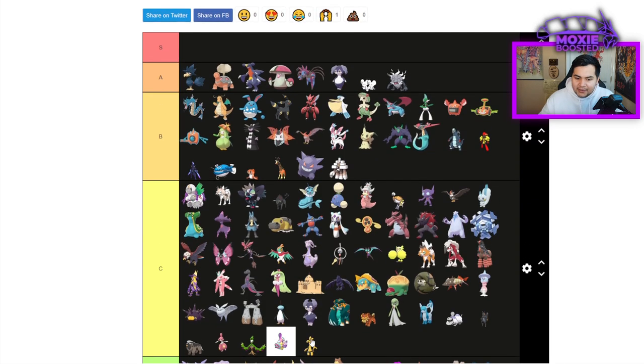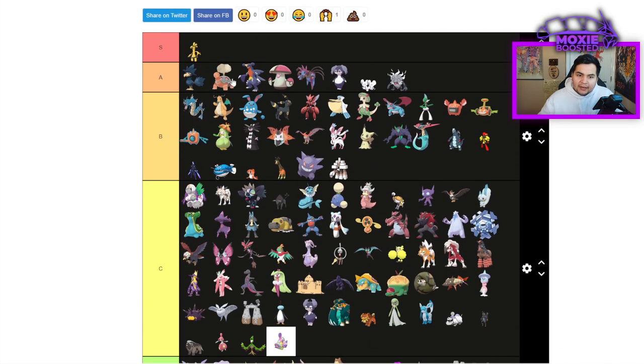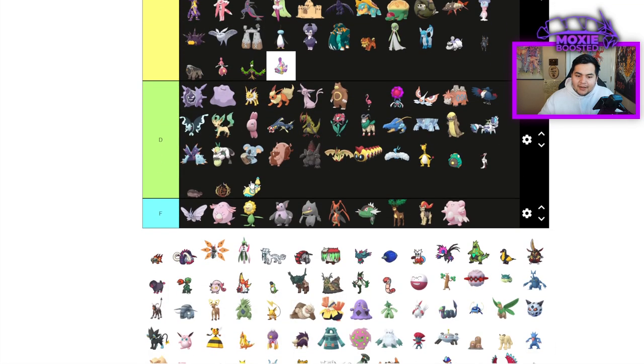Gholdengo — our first S tier! It might pull Garchomp up into S tier too. Ghost Steel type, 133 base Special Attack, spread Draco Meteor-style move that hits everything and it's Steel type. Lowers your Special Attack by one stage instead of two. Immune to all status, so you can't Taunt it, Helping Hand it, Flatter it, anything like that. You can run Nasty Plot Tera Flying and just break Garchomp's ankles. Terrifying.